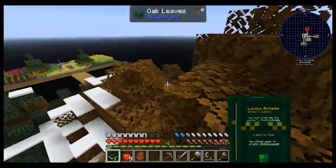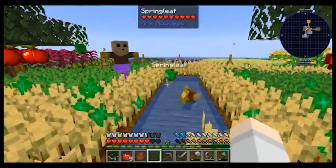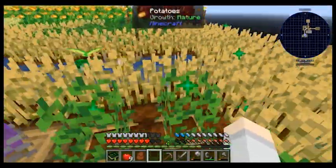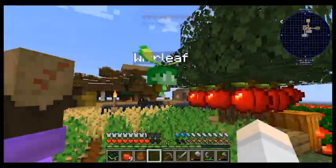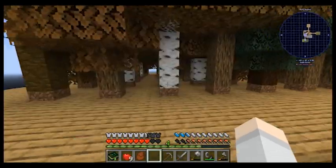Now let's get on to the Botania mod. There are now two of these little whirly guys. This is Springleaf, and I named this one Whirlleaf, because it likes to fly a lot. Just thought I'd let you know.